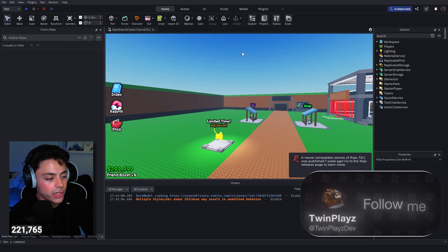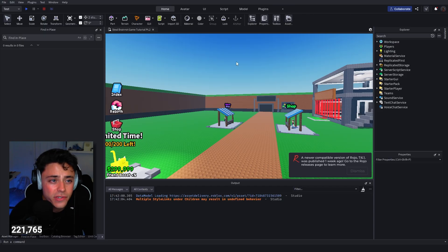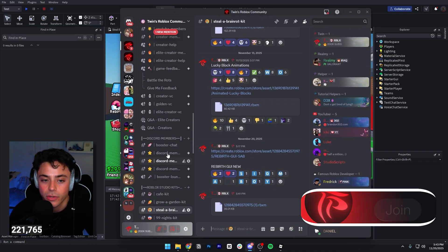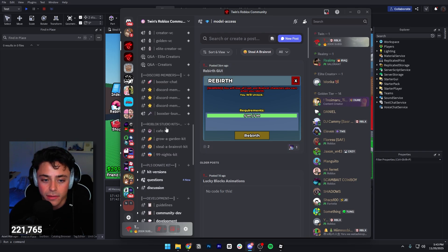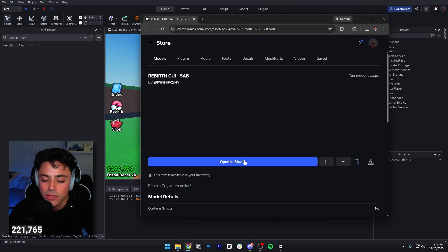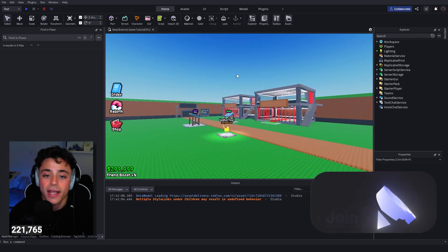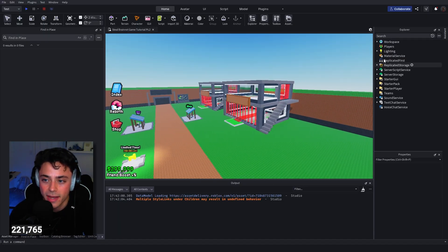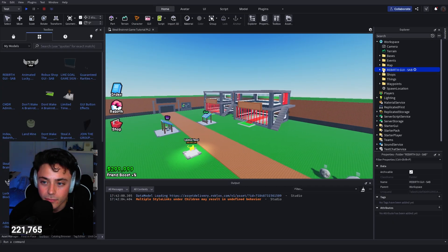Now that we're in Studio — they changed the UI, didn't even notice — let's talk about how to get the model. If you're in the channel membership you get all the scripts through Discord; it comes with everything. The model is also always posted in Discord, but it's also in the description as a link to the Roblox Creator Store. Just click download or open in Studio and you'll have it in your game. Go to Toolbox, click your inventory, and import it.